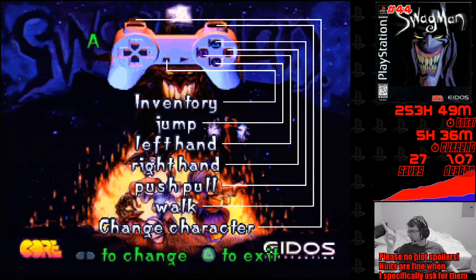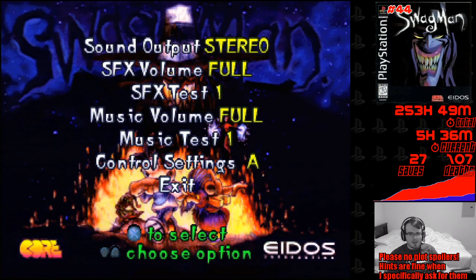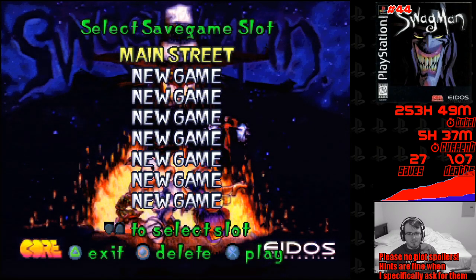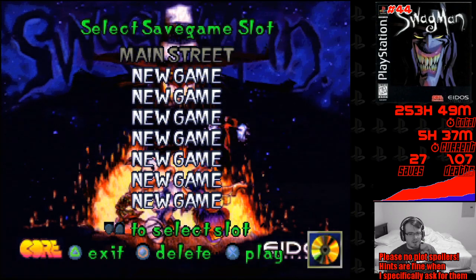And also, why is the 'C' in 'Change character' capitalized, and the 'I' in 'Inventory' capitalized, but nothing else? Come on, Core Design. This game is actually pretty good. Alright, so we're on Main Street - apparently we're very close to the end of the game.